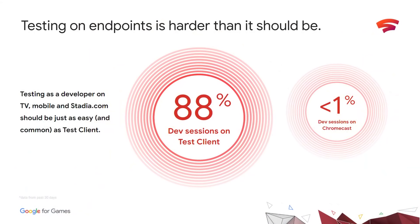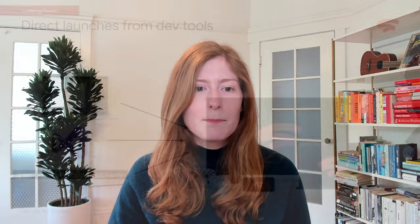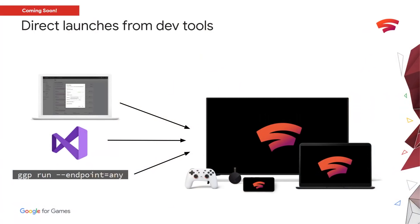The data supports this. Almost 90% of developer sessions are in TestClient, which is our developer-side streaming client. While the experience in TestClient is similar to playing on web, it doesn't have all the client-side features that gamers expect, like achievements. Fewer than 1% of developer sessions are on TV, even though TV is where we see some of the strongest engagement from players. This data shows that most sessions aren't being tested in environments that gamers actually play on. To address this, we are making available the ability to launch to TV, web, and mobile in just one step from the command line, Visual Studio, or the Partner Portal, enabling rapid iteration without additional steps.